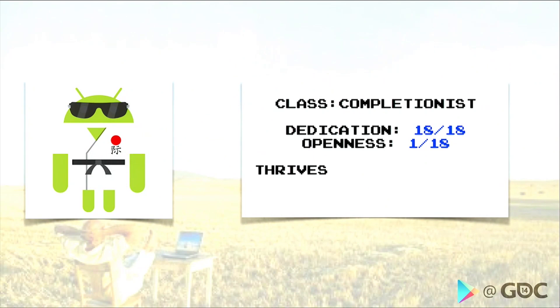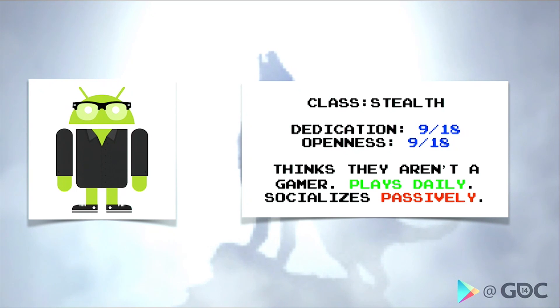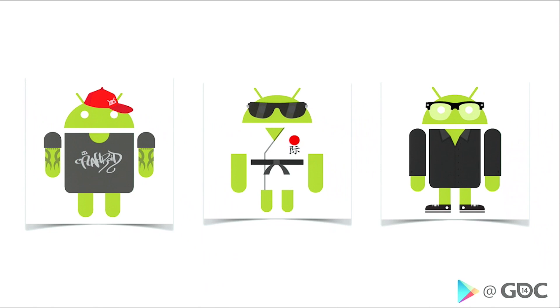The Competitor owns every console, their personal homepage lists their achievements and scores from multiple networks, and they play games on mobile because they're there. The Achiever is on the other side of the openness spectrum — they thrive in progression, solving problems, and revealing story, but they're averse to playing in social situations. The Stealth Gamer doesn't view themselves as a gamer, but they play every day. While less likely to engage in direct social interactions, they welcome passive interactions and can be engaged by helping a friend or comparing themselves to another player, so long as the social interaction is fast and the impact is immediate.